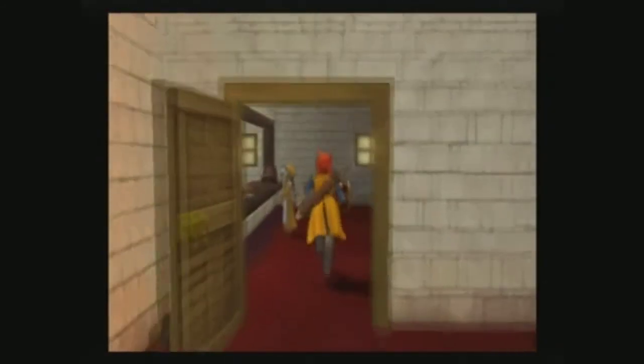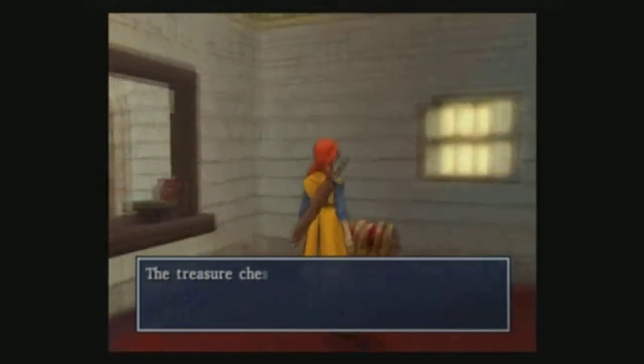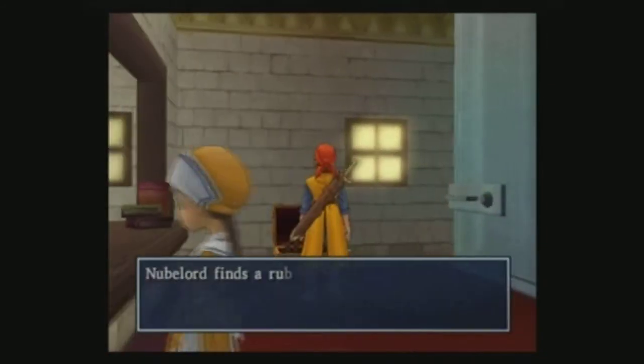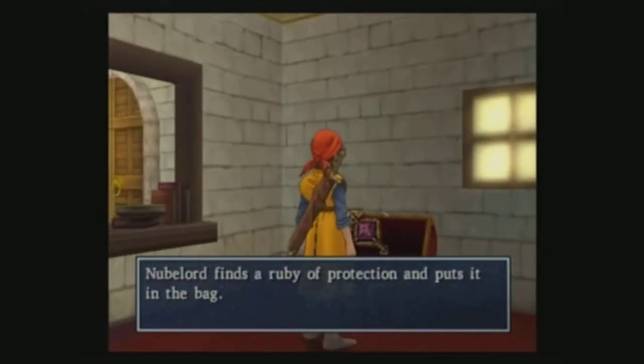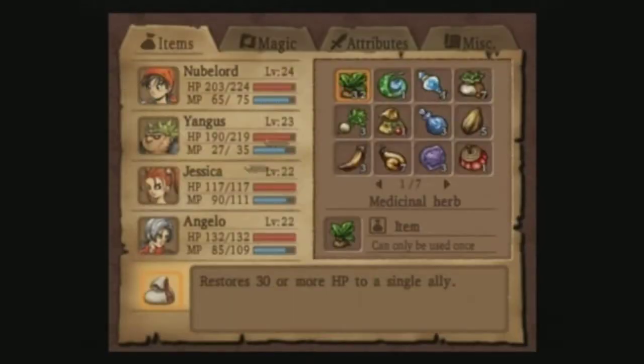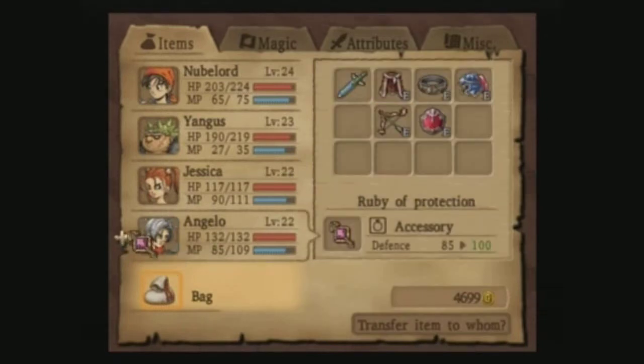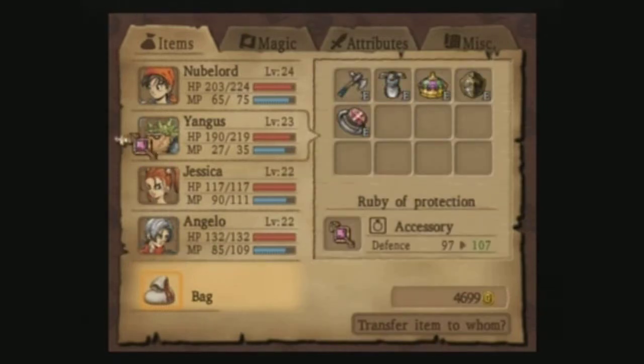New Blood unlocks it. A ruby of protection - what does that do? Defense by 15. Holy Jesus.